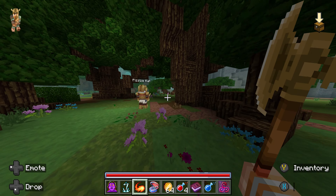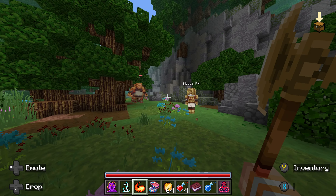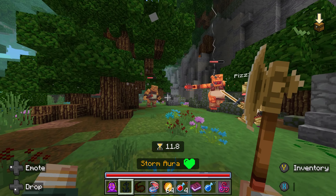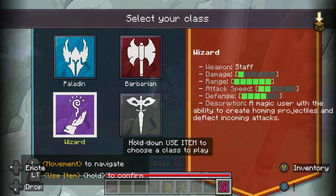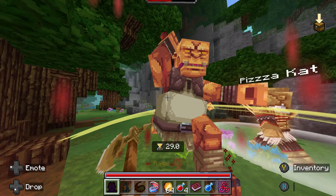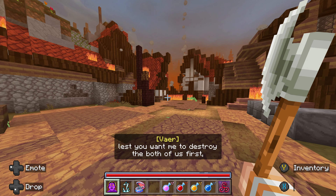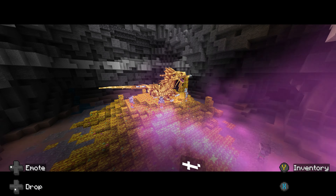When playing the Dungeons & Dragons DLC, you will only have one core experience and that is the story mode. Within this story, you take control of any of the four classes — Barbarian, Paladin, Rogue, or Wizard — each coming with their own stats and abilities. Your goal in this story is to defeat an evil unknown group who destroyed your home village and to save the dragon that was merged into your soul.